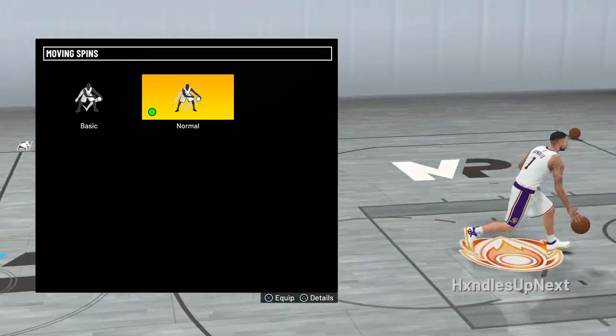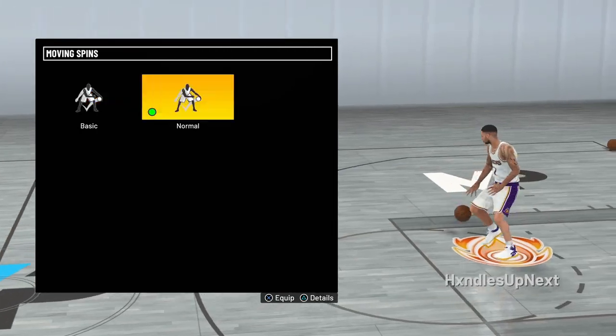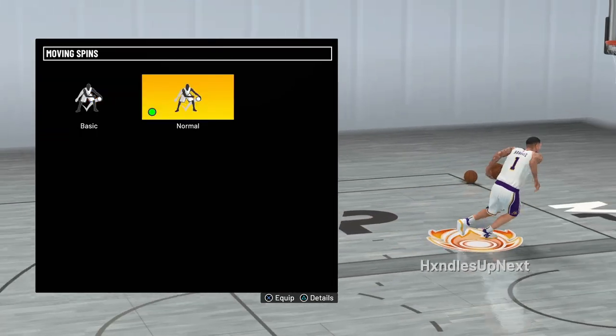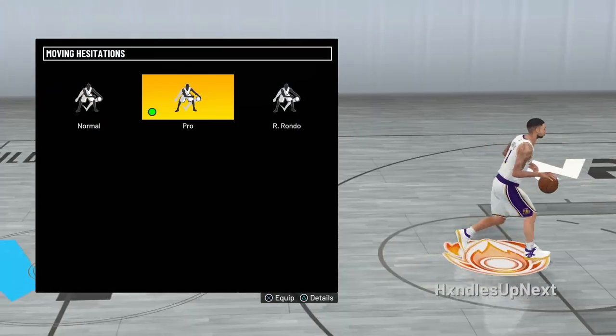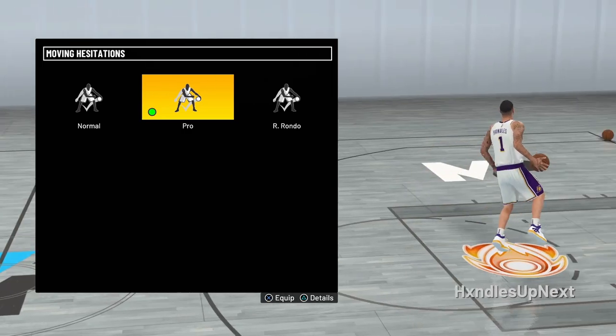A lot of people are using Basic or Normal for moving spins. I have Normal on right now. Honestly it doesn't really matter — it's mainly used for the spin back and they're basically the same. You just want to have one of these on. Normal might work a little bit better but it really doesn't matter.